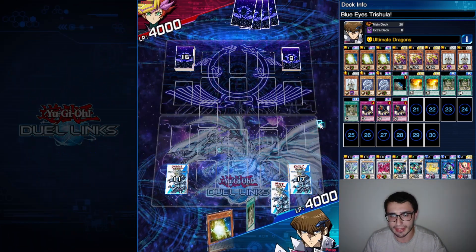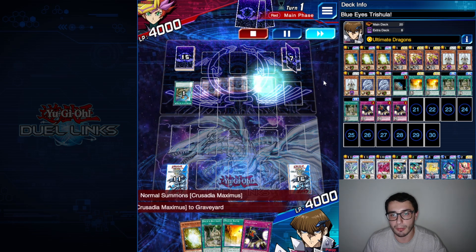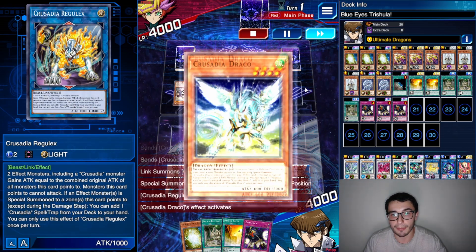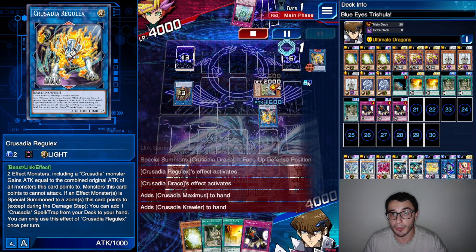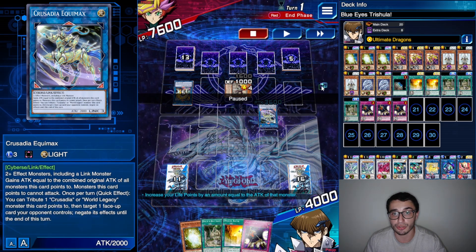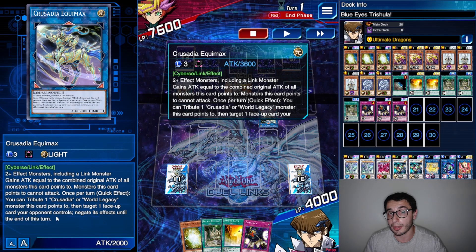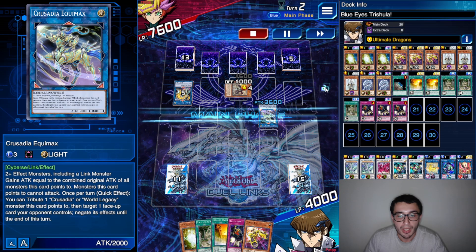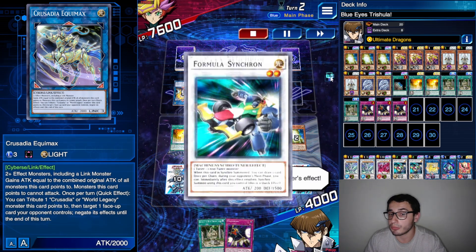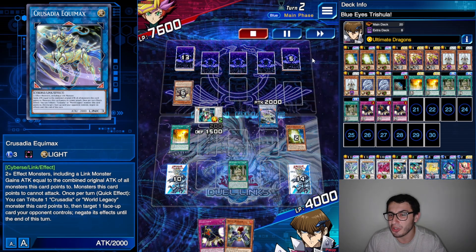Third duel — we have Playmaker with Wall. He goes first, he's got Reinforcement of the Army — so this is Crusadia. He went with Crusadia Magius, then Arboria, then Regulex, Drago and recycling Maximus with the Crawler, got the Tie End, then went with Crusadia Equimax for the negation. So he's got triple back row plus Equimax's negation. We got Dragon Ravine to begin with, then summoned the Stone plus Turbo Booster — draw into Formula Synchron, drew a card, then went into Ruins.